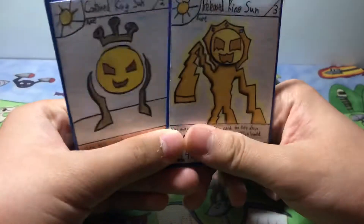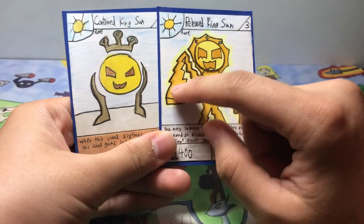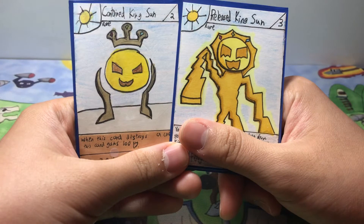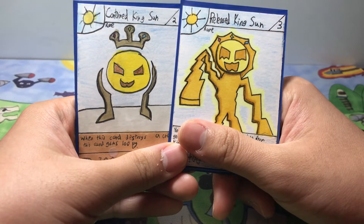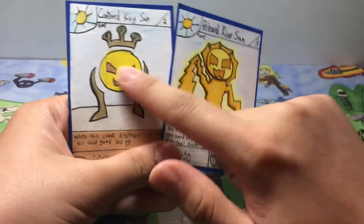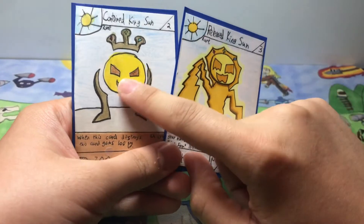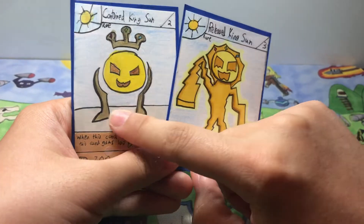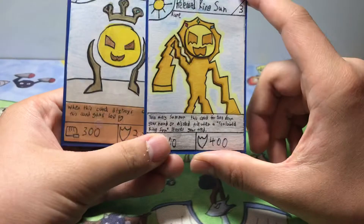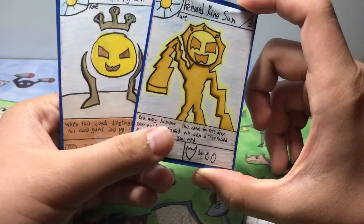So basically, a little bit of lore behind it was: he was this crazy powerful sun that just ruled over everybody and did whatever he wanted, but people said he was too powerful, so they imprisoned him inside of one of those globes where they spin — one of those type of things. They imprisoned him, gave him legs and a helmet to contain his powers. But one day he escaped, and he is back in his true form in Set 6: Released King Sun.